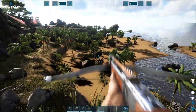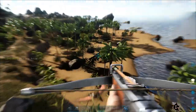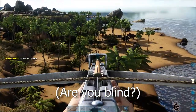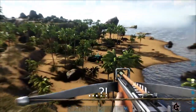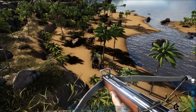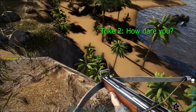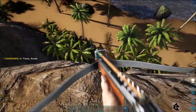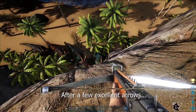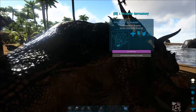It seems like a perfect spot. Okay, there we go. Let me put some more Tranq Arrows on — wait, I just need one. One more isn't a bad idea. Not all of you! It seems like he is sleeping. Let's put some berries and start taming.